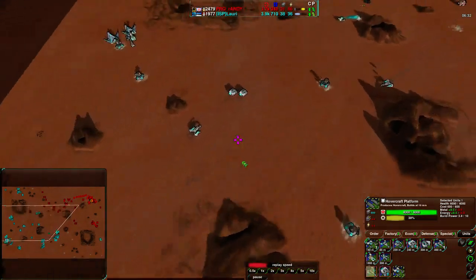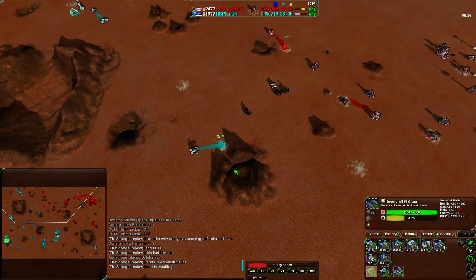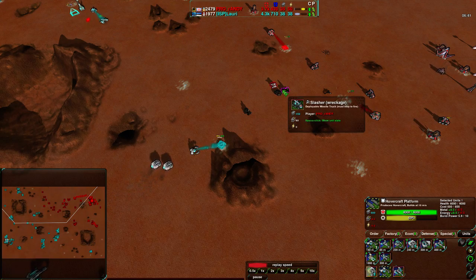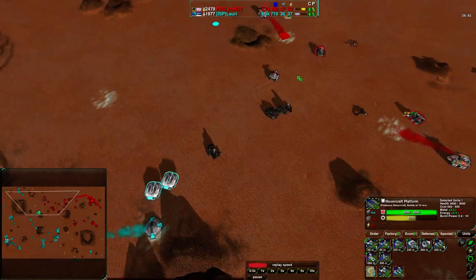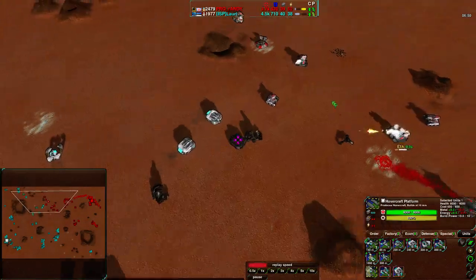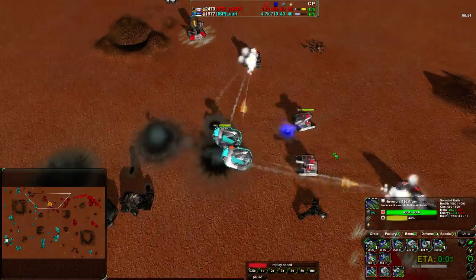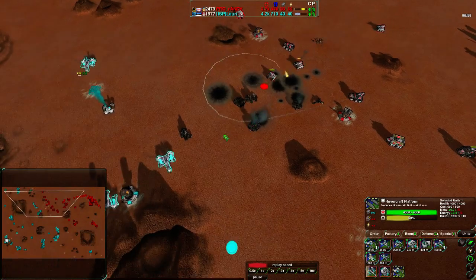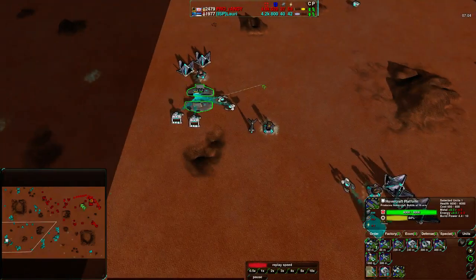Maces are still going to do pretty well, and Halberds are going to be fine against Levelers. These would be much more useful to counter if there were still a lot of Scrubbers. Against hovercraft it's kind of tricky. Halberds are coming in and the Levelers are going to waste their shots on them — taking a fair amount of damage. Once the Halberds start attacking rather than sitting in defense mode, the Levelers don't do much good. Lowry not quite keeping his army together as well as he could be.